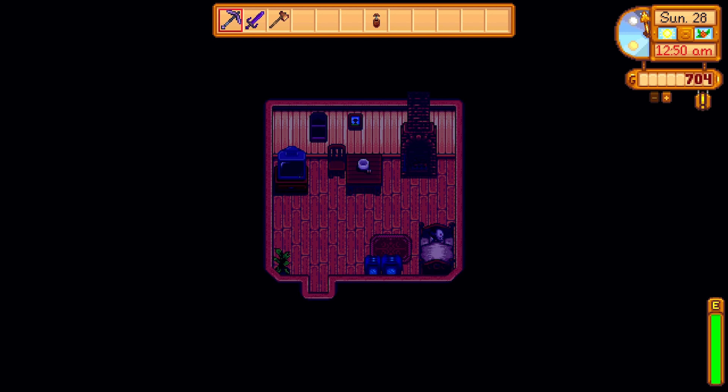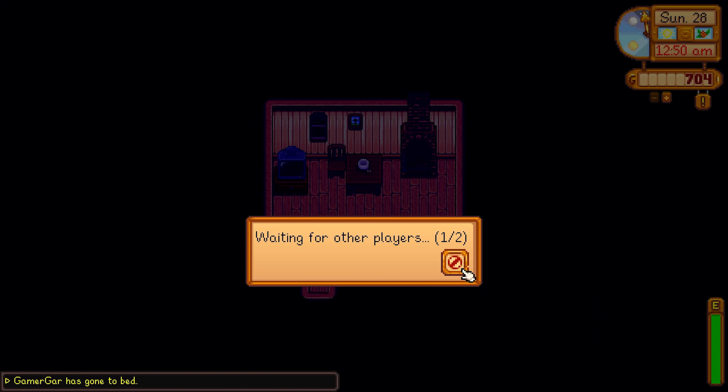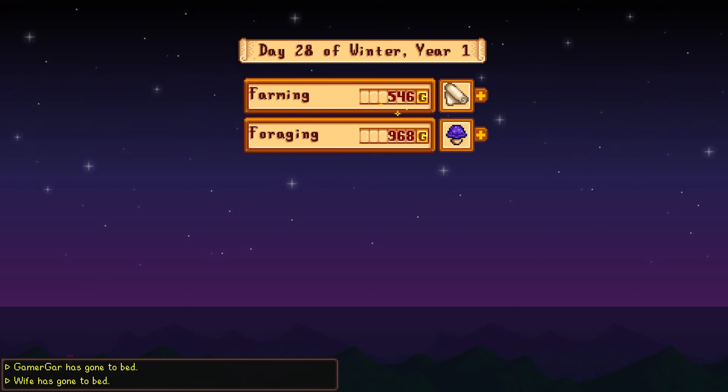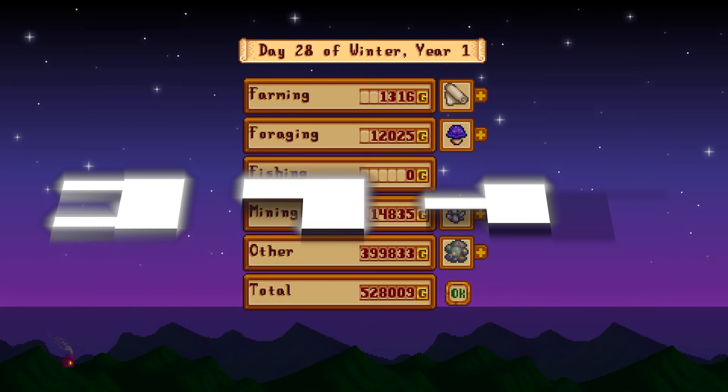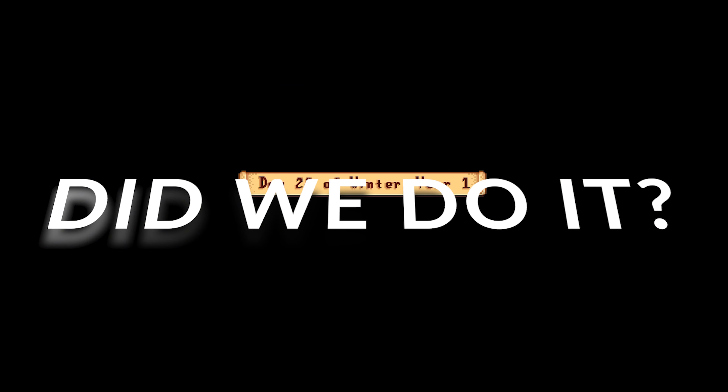We're now going to sleep for the final night. Let's see how much money we made from selling all that gear today. The profits came from the oil of garlic, the gold bars, and the iridium bars - 528,000 from that. Did we do it? Did we make 5 million or over 5 million? Let's find out.